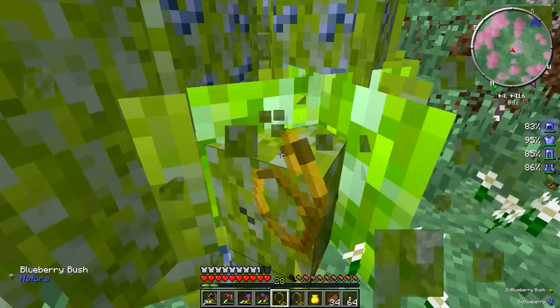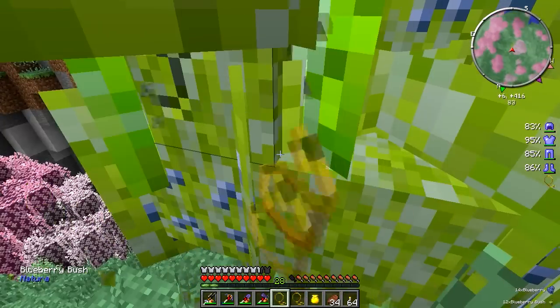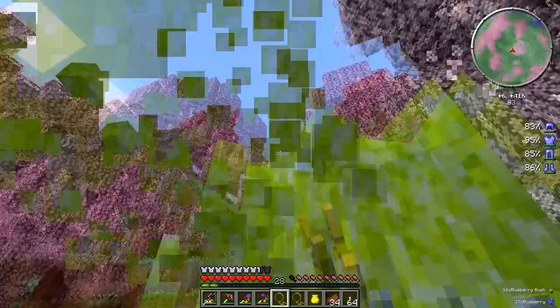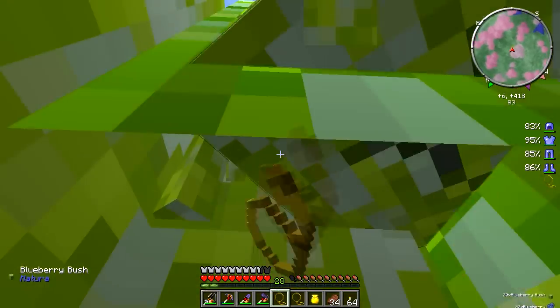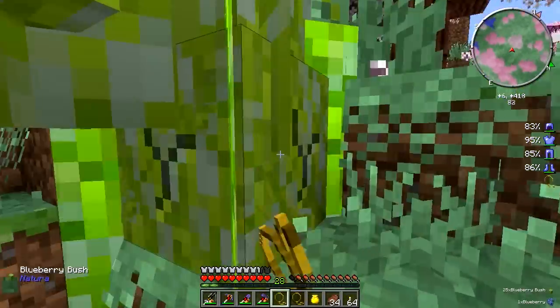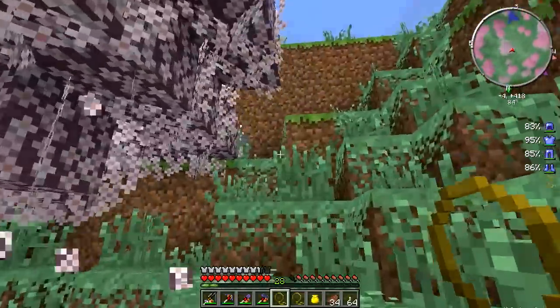I love these bushes — they're added by Tinker's Construct and are a great way to get food. Despite the fact that the berries themselves don't add a lot to your food bar, you can use these and other berries to make a berry medley, which is pretty much the same as steak in terms of food replenishment. Also, for the first time in a while I've found some ice, which I need for a lot of my Mariculture work. I didn't actually have any silk touch right now, but thanks to Chisel, I have ice.